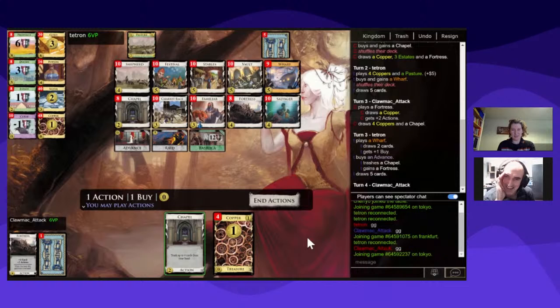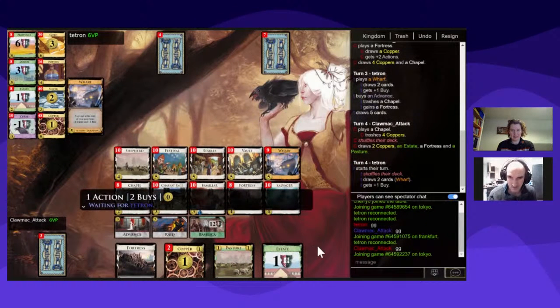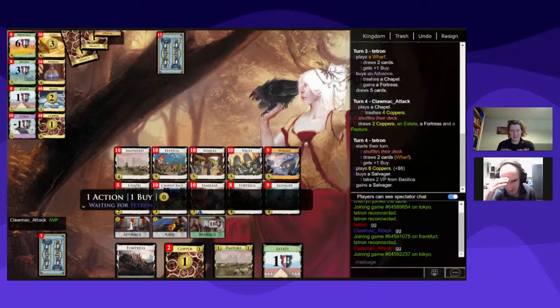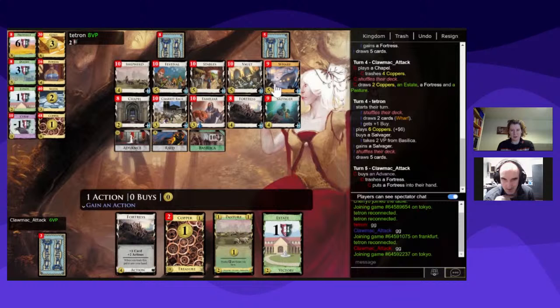I'm going to trash all these even though they're good. I already think I'm going to lose this game but let's see. I could Advance on the Fortress — oh no, because I have to leave it in my hand. Then I can't buy anything else — I just get whatever I want. So: end actions, Advance, trash the Fortress, get it back, gain an action. So I get the Wharf. I've actually got no money left, I think. I didn't play my treasure — there's some sequencing I didn't get right.